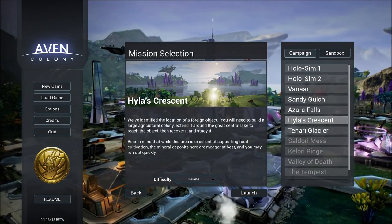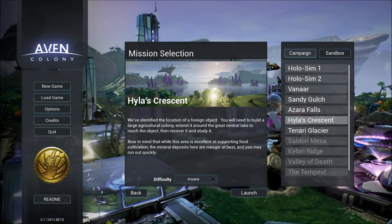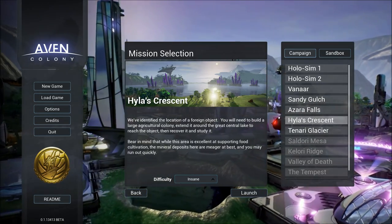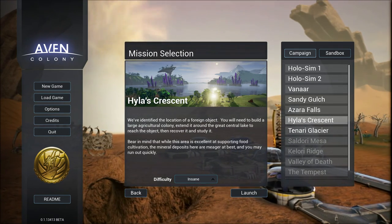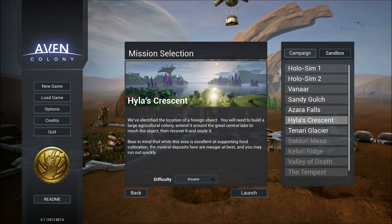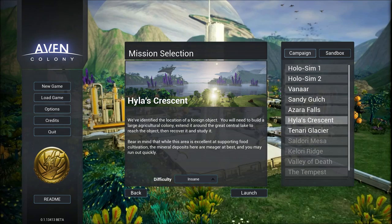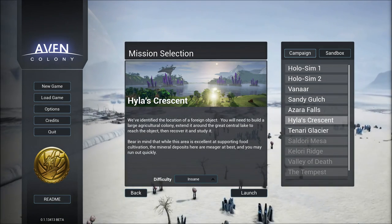Hey guys, welcome back to another episode of Avion Colony. Tonight we are continuing where we left off. For those who may have missed the last few episodes, we went through Azora Falls on insane and finally finished that up. Now we're going to be going through Highland's Crescent and seeing if we can beat it.